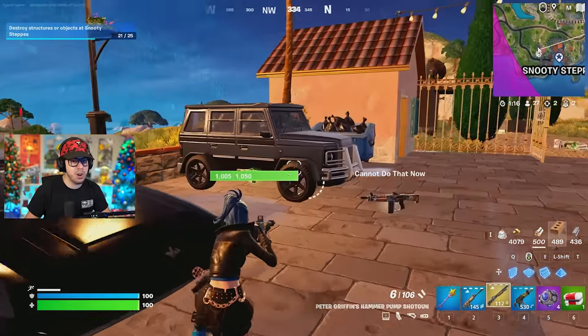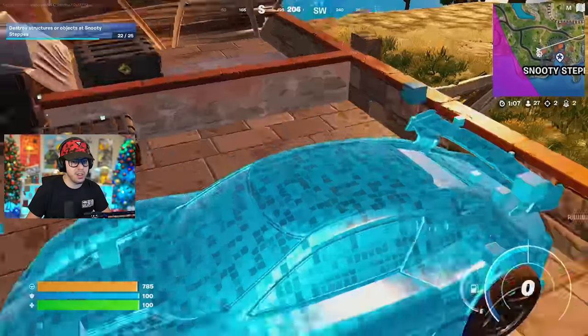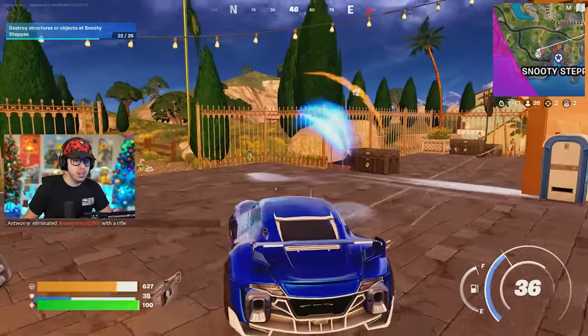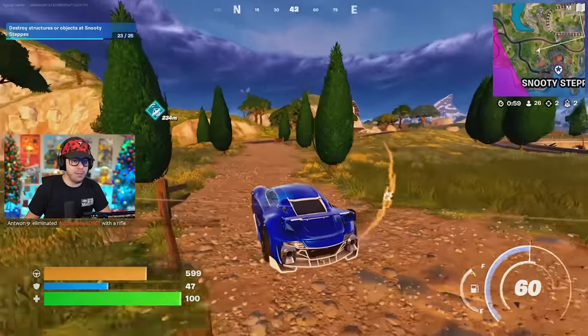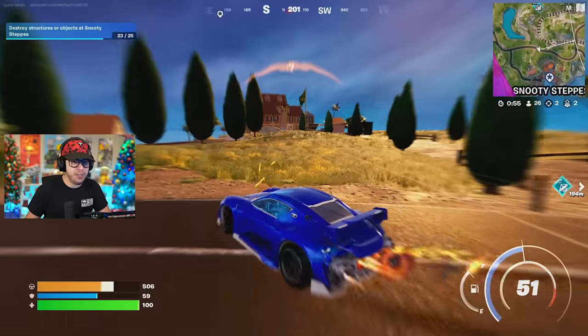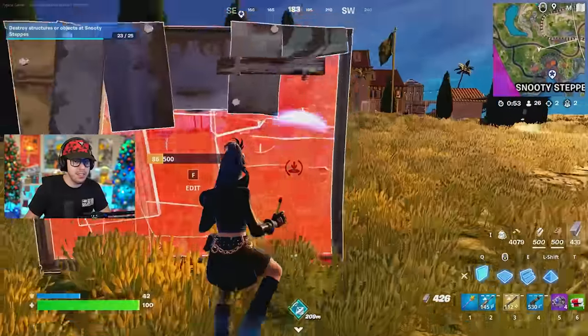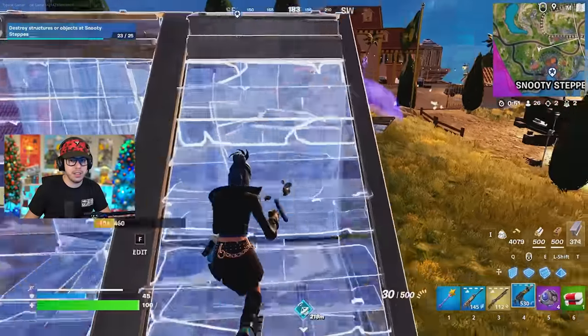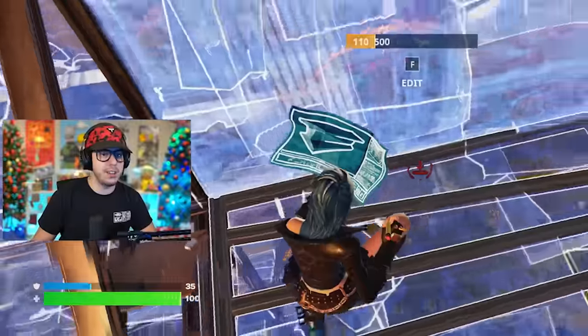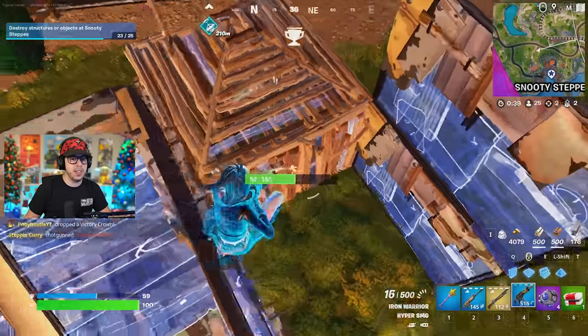Outside there's a sports car and a G-Wagon — take the sports car because I got a pretty cool one. Now look at this: I got hit and I'm at 41 shield, but now it's going up. I'm literally healing from doing nothing thanks to the medallion. My opponent thinks he hurt me, and he kind of did, but I'm healing and he's not — all I've got to do is give it a little bit of time.